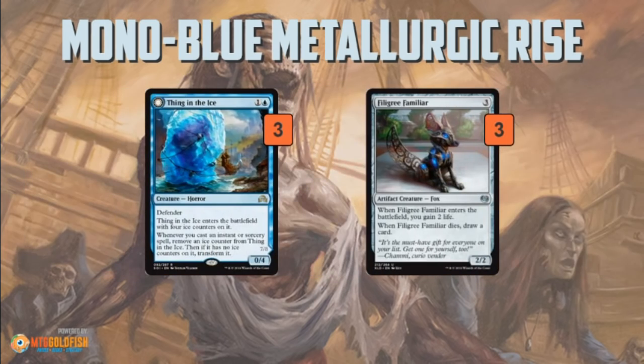In the sideboard, we have kind of a transformational package. We can bring in Thing in the Ice, which takes advantage of all the spells we're playing. We flip it around — our opponent isn't really expecting creatures, so they might take out a lot of their removal, giving us free reign to just flip Thing in the Ice and go to town and win with the 7/8.